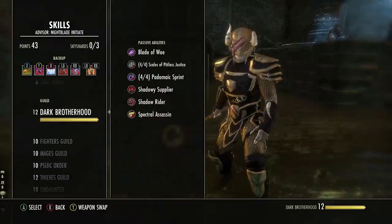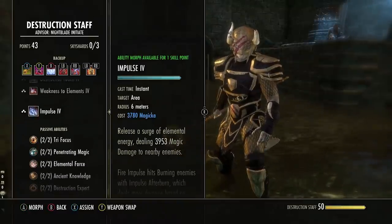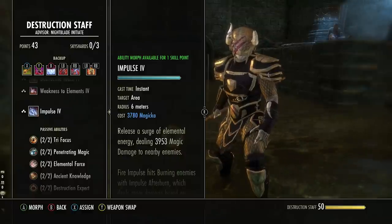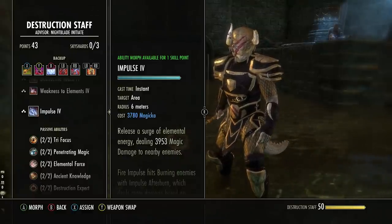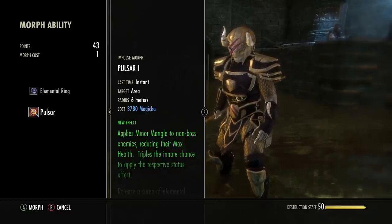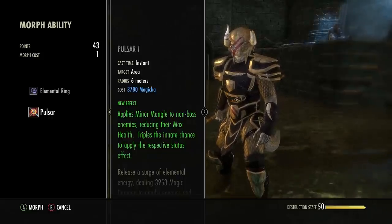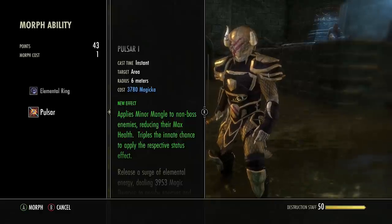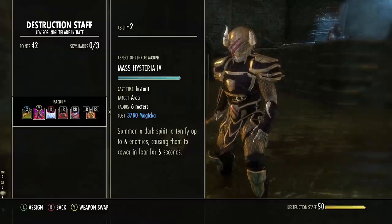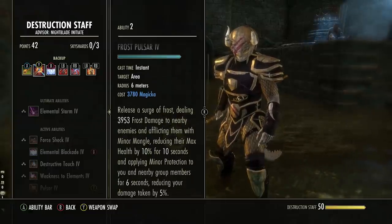One thing we can do is use Pulsar as a crowd control skill, because as a tank you are going to be using an ice staff on your back bar. If we look at the Pulsar morph, the new effect applies Minor Mangle to non-boss enemies reducing their max health, and triples the chance to apply the respective status effect. By using an ice staff this means we're going to increase the chance to proc the Chilled effect, so we're going to slot Pulsar in place of our crowd control skill.